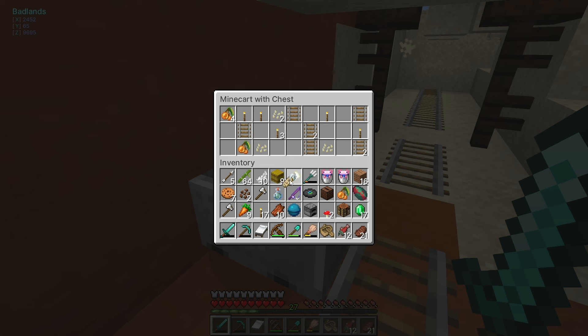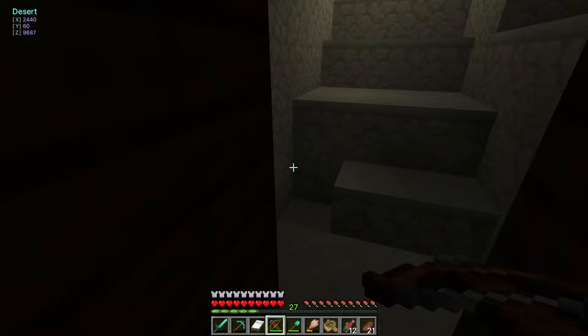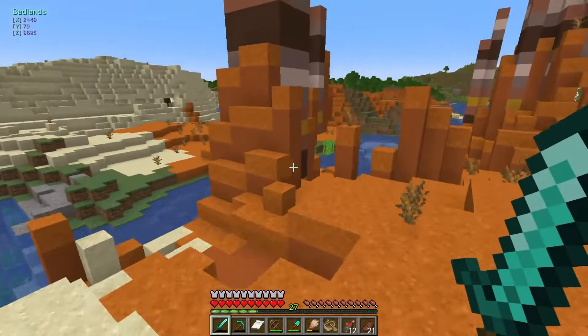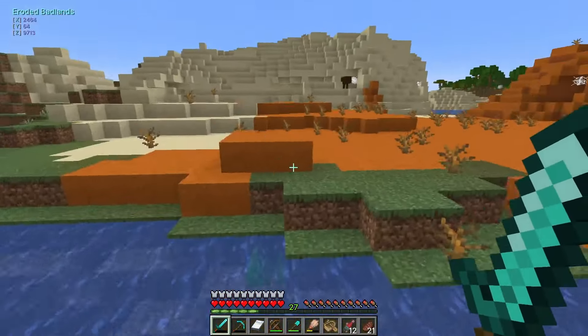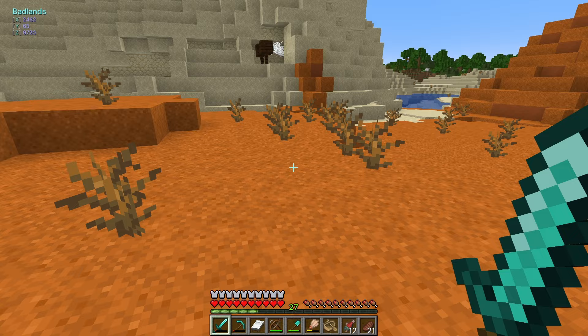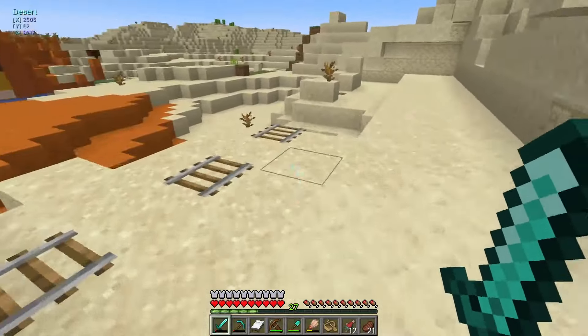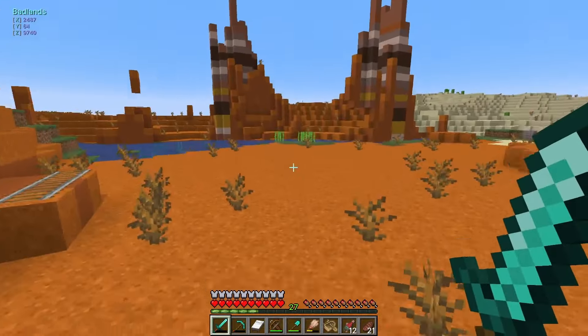I know you guys saw this chest and you were probably like, oh my gosh, get the chest! I don't need these axes. I'm gonna keep the fishing rod for now, but if I gotta get rid of it, I will. Are there any other easy chests in here? Probably not — I'm not gonna sit here and explore a whole mineshaft. But we are gonna look and see if there are easy chests. I really hope I'm not gonna forget anything in these biomes. We're really not that far from home — probably like 9,000 blocks.